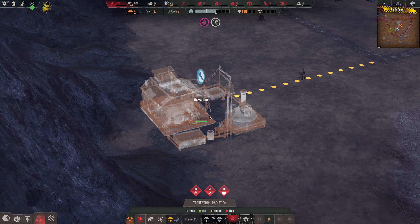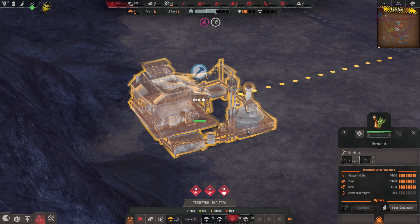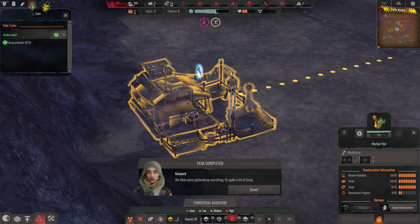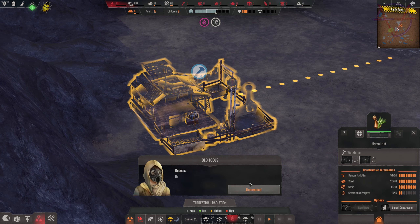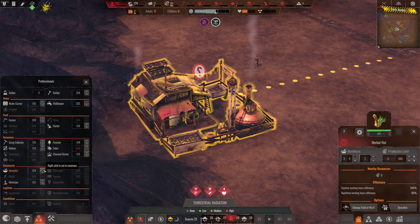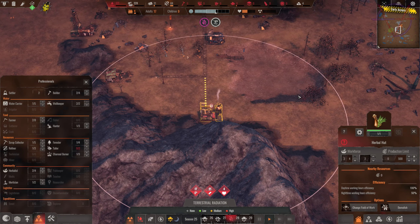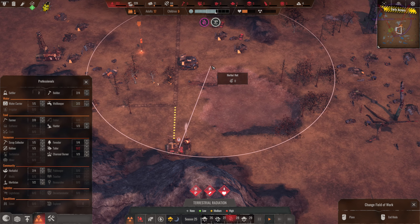Come on — completed already? Well, nice. Recycler producing metal. Get two of them. The herbal hut is fueled — but we've got no herbs around because it's drought.